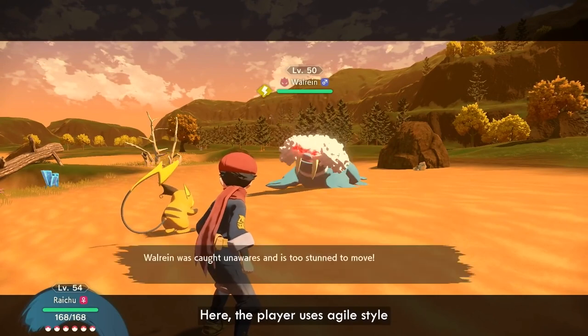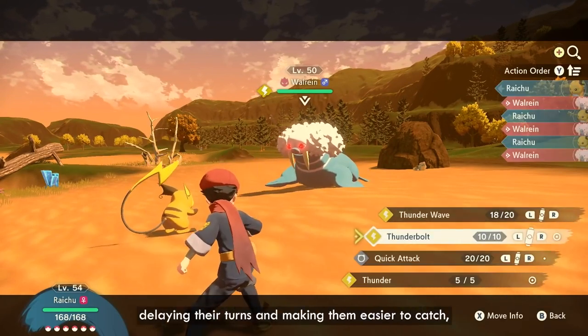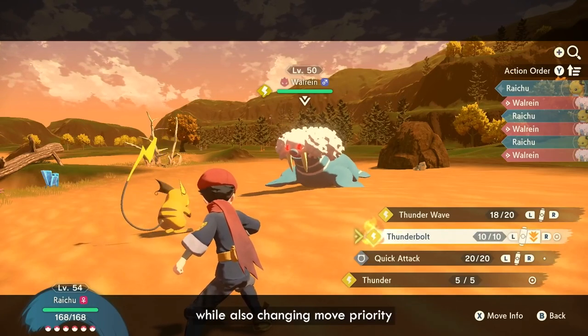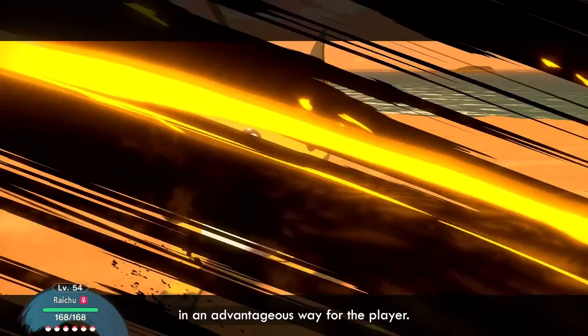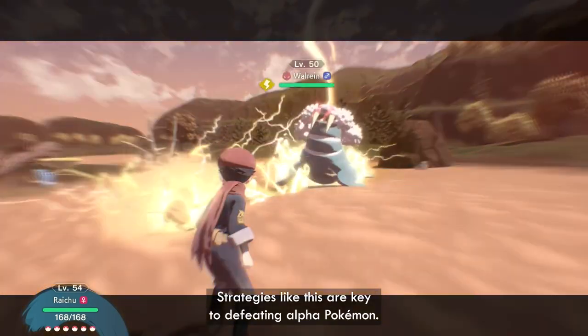Here, the player uses Agile Style Thunder Wave to paralyze their opponent, delaying their turns and making them easier to catch, while also changing move priority in an advantageous way for the player. Strategies like this are key to defeating Alpha Pokémon.